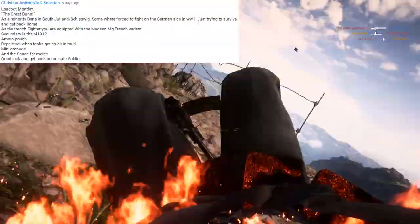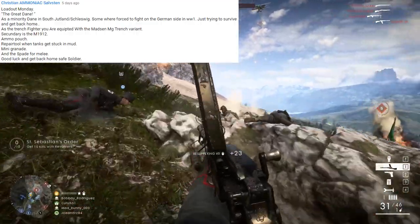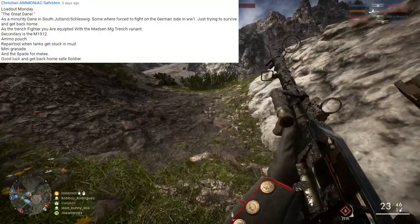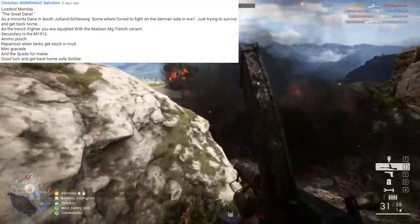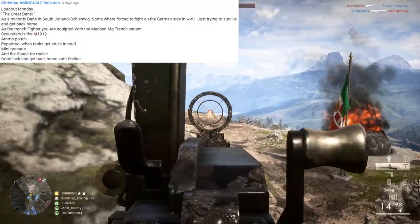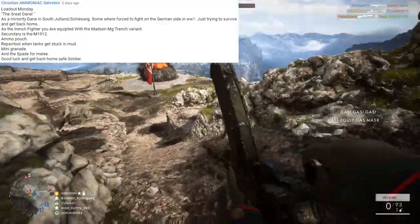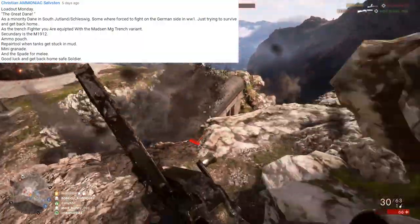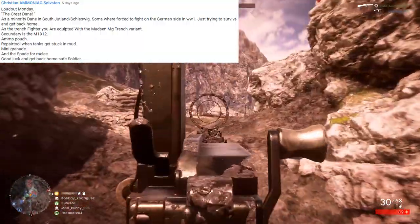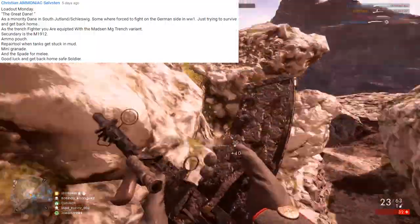Today's top comment comes from Christian Ammoniac Salveston who says: 'The Great Dane. As a minority Dane in South Jutland slash Sleswig, some were forced to fight on the German side during World War I, just trying to survive and get back home. As the trench fighter, you are equipped with the Madsen MG Trench variant. Secondary is the M1912. Ammo pouch for Gadget 1. Gadget 2 is repair tool when tanks get stuck in the mud, mini grenades, and the spade for melee. Good luck and get back home safe, soldier.'